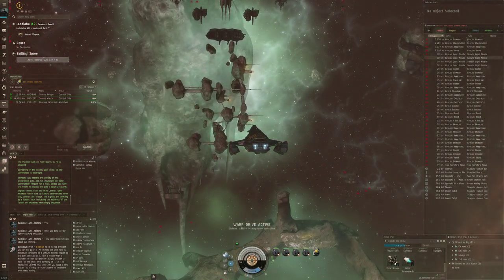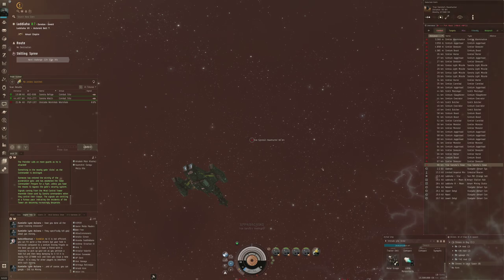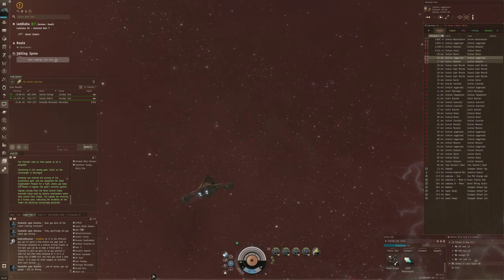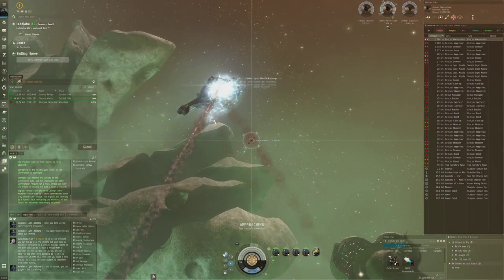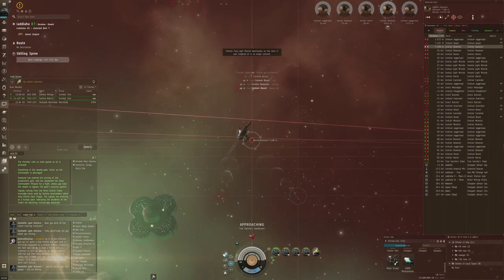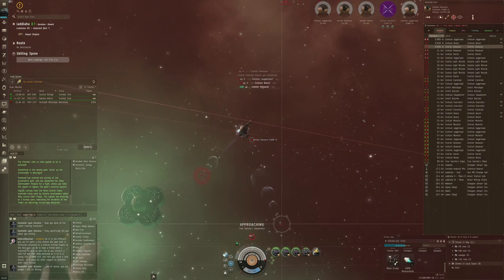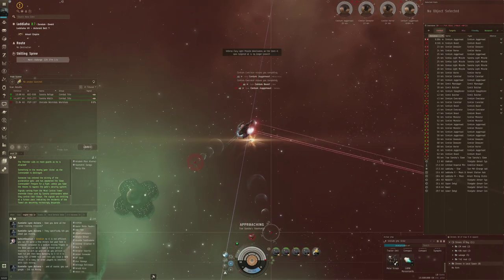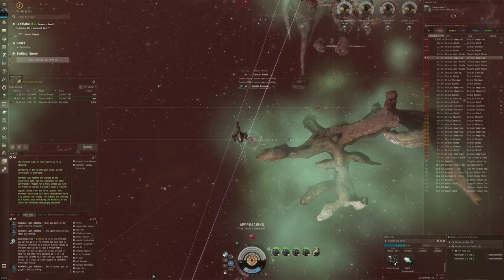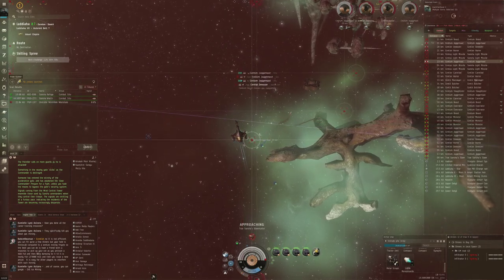That is the second room right here — definitely a very big spread of stuff. Let's see if I can find the true Sansha on the overview. Yep, there's true Sansha at 96 kilometers. I think we'll just head straight towards him. There's some stuff nearby that should be in range for my missiles, so let's start. I'll use the EMS just to switch it up a bit. We do have a little more incoming damage now.